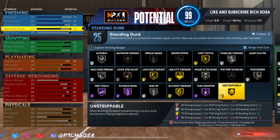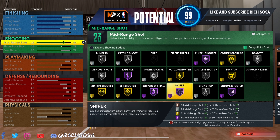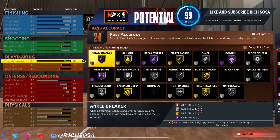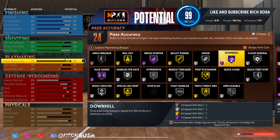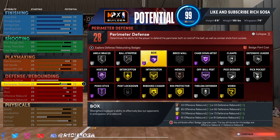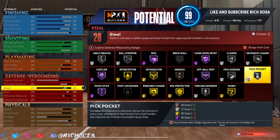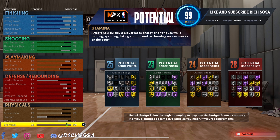The finishing side looks very similar, but when it comes down to shooting, playmaking, and defense, things really change. We get 23 shooting badges, 24 playmaking badges. For defense, the 6'8" version — I believe because of the wingspan — gets more and better defensive badges all around. So if you want more defense, go with the 6'8"; if you want more offense, go with the 6'7".